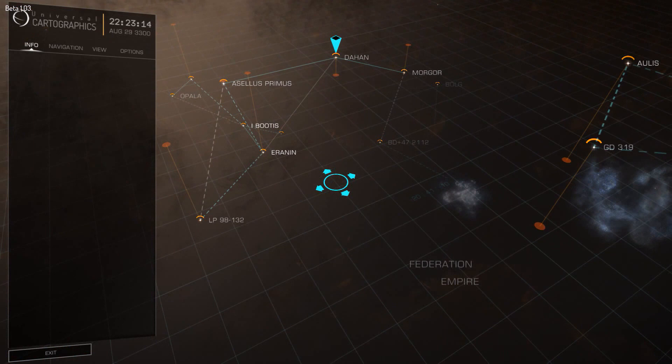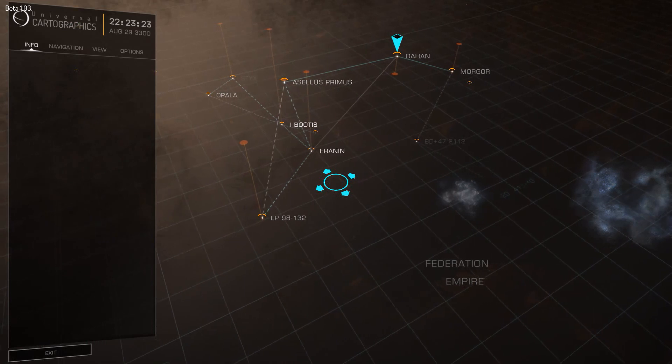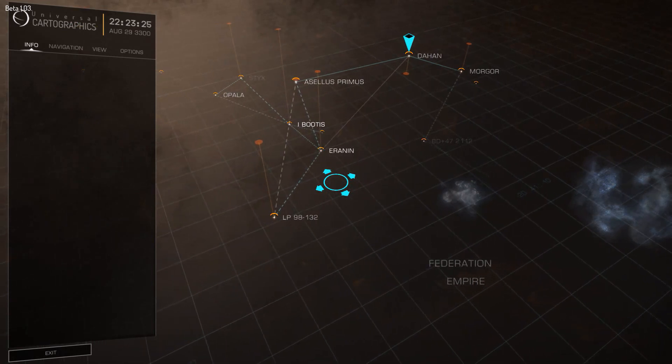Set location Dehan. Departure Dehan. Plot route. Two jumps: Dehan, Acellus Primus, LP 98-132.